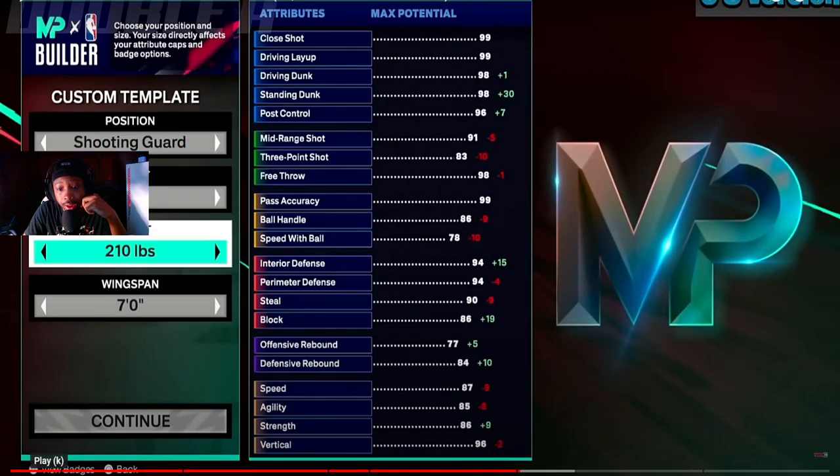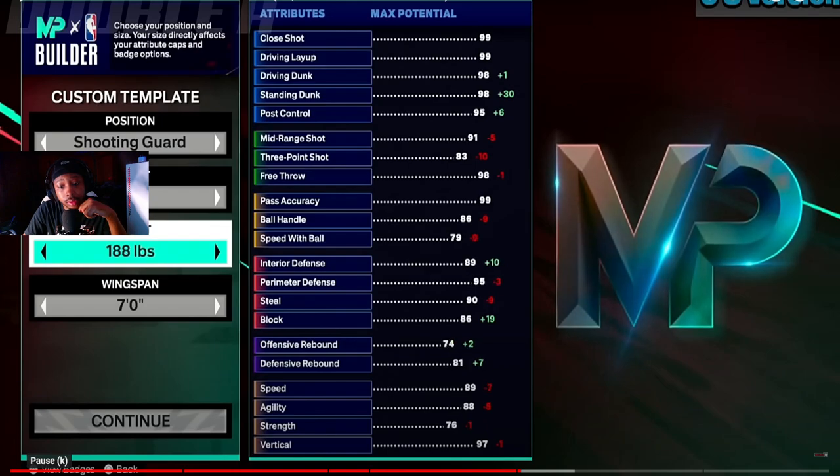Let's go to shooting guard and look at the 6'8" at the lowest weight. These are the default stats when you go default wingspan — you get an 83 wingspan. You get a 95 perimeter and an 89 interior, 90 steal, 86 block. That's really really good for a 6'8". The stats are looking pretty similar to 2K19, but they said you get way more attributes on this game compared to 2K24.